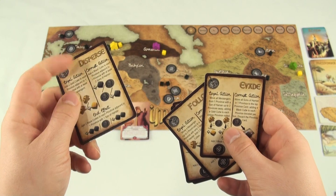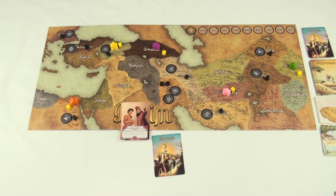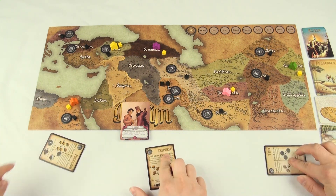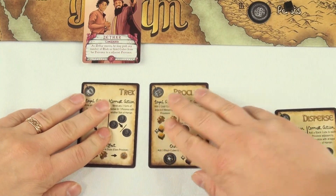To start the game, each player, without consulting the others, selects an action card from their hand and places it on the table face down. Once everyone has done so, all the cards are revealed and placed in numerical order — in this case, we have 1, 10, and 15.